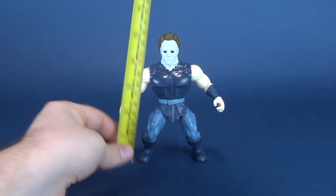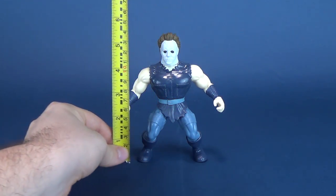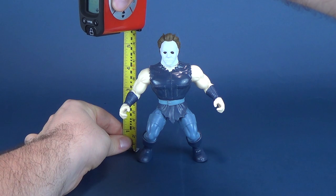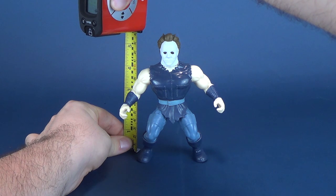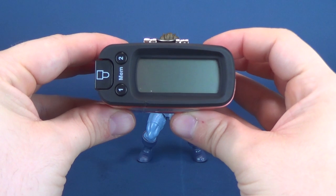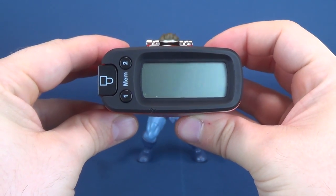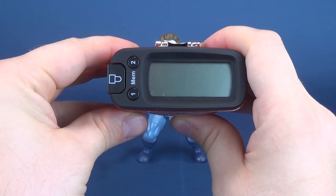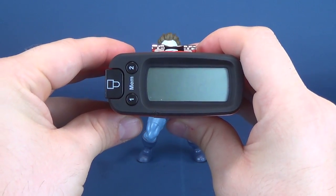If you've seen enough of these videos, you'll know that these stand exactly six inches in height. Let's see if Michael Myers varies at all. We'll put it right to the top of his hair. He is a little bit shorter. According to the tape measure — the tape measure of terror — the figure stands at 5.6 inches, and switching to centimeters, it gives us 14.2, versus some of the other figures we've looked at.